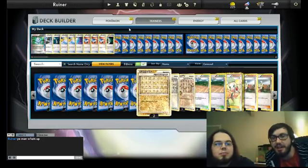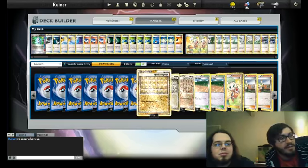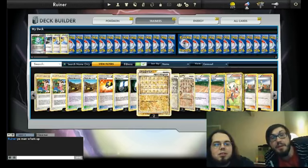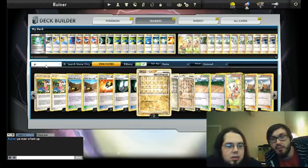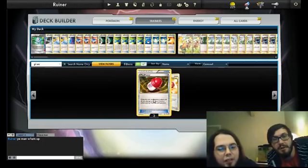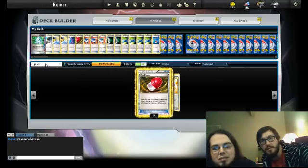The Mew was not as good in any of our games, but it's very good. Since we're taking out the tracking, we're going to take out the energy switch too. I'm thinking we add a plus power — we definitely want a plus power — and a tool scrapper. I like the plus power, let's put the plus power in. This is the black and white one. We don't want to screw that one up.